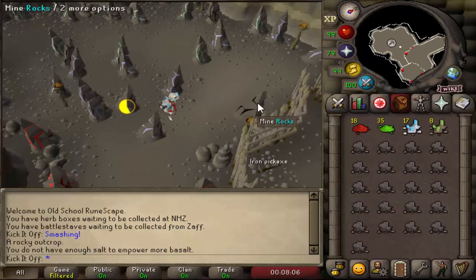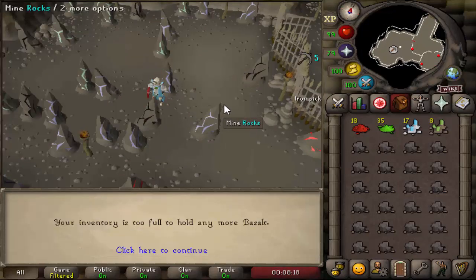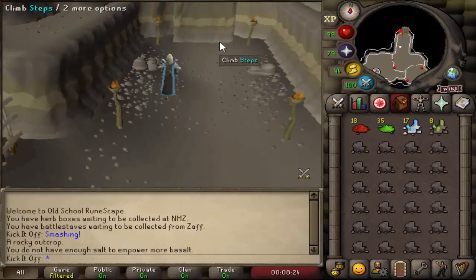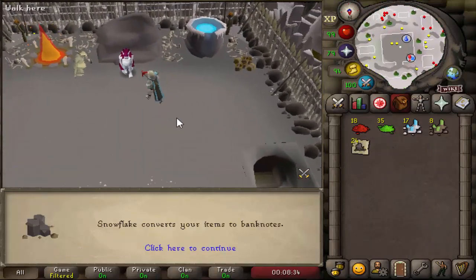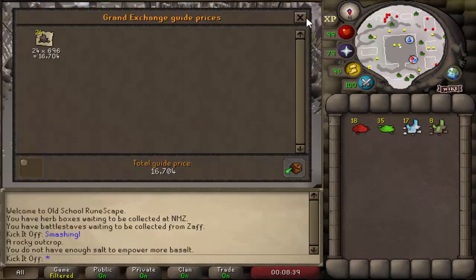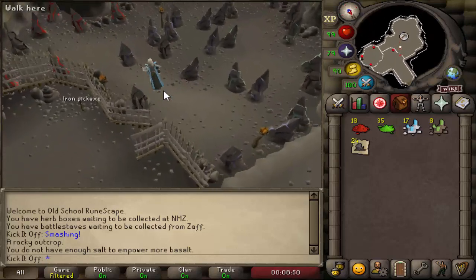However, if you do not want to make teleport tablets, you can use Snowflake outside - someone you would have met in the Making Friends with My Arm quest. As soon as you've got a full inventory of basalt, I recommend mining the two rocks nearest the entrance, then make your way back to the entrance of this dungeon and use the basalt on Snowflake in the southern part of the area. She will note them for you and then you can head straight back and mine more. For reference, 24 basalt is worth about 16k, almost 700 GP each - it's an effective way to make a bit of profit, but it's not what I'm going to recommend.